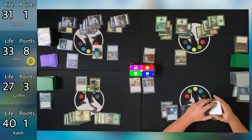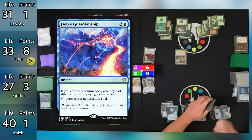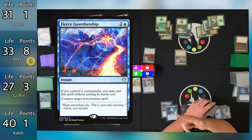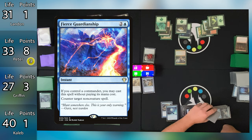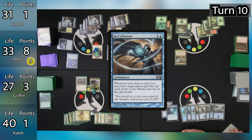Peter goes to combat, and Griffin makes a heartfelt appeal referencing their friendship in the game. Despite the plea, Peter swings five of his 14/14 soldiers at Griffin and two at Landon. Nobody blocks. Griffin goes down to zero life and is eliminated from the game. Landon goes down to 3 life. Griffin reflects that as the points leader, this outcome was expected — he was playing an arch-enemy game and had fun with the deck.